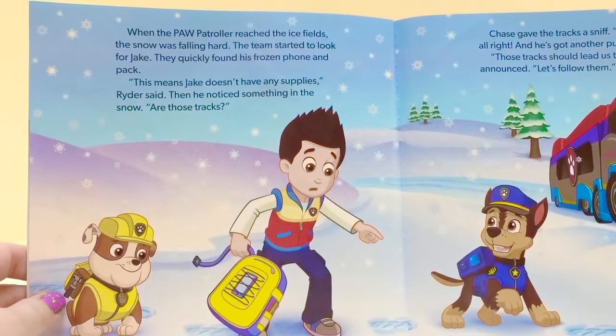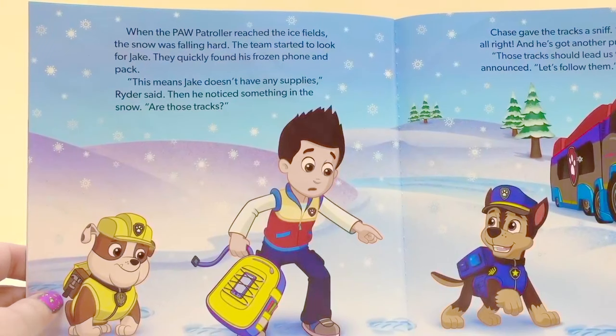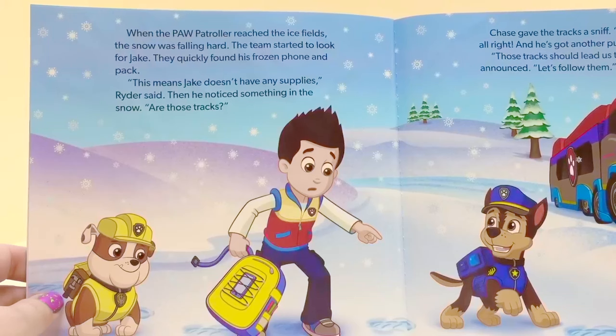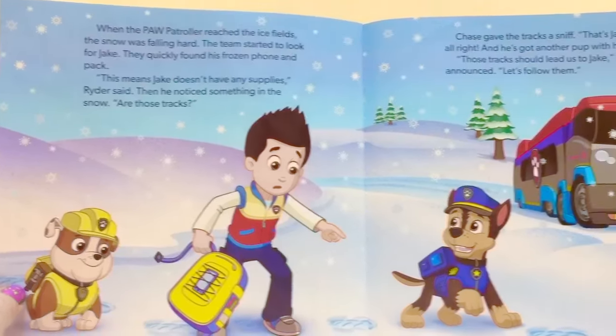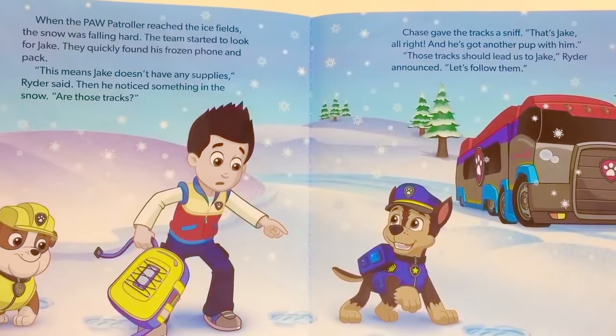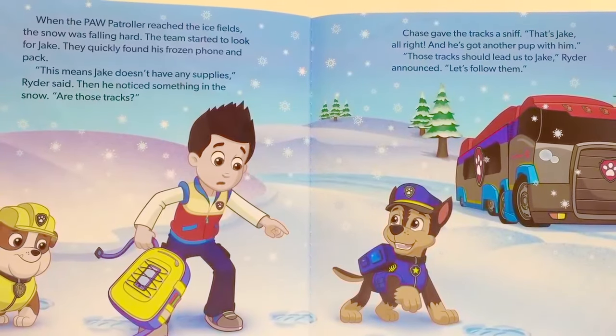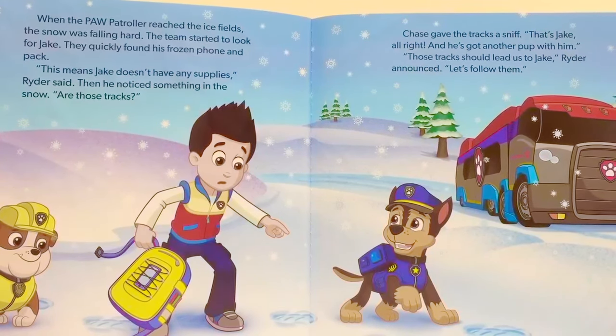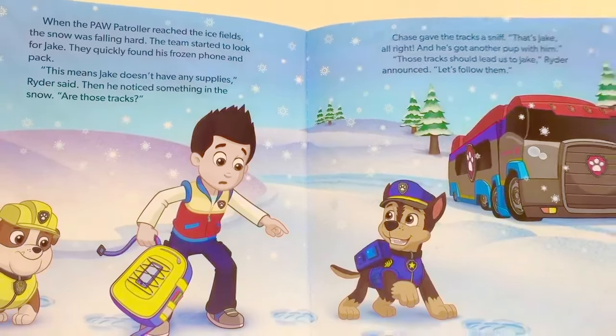When the Paw Patroller reached the ice fields, the snow was falling hard. The team started to look for Jake. They quickly found his frozen phone and pack. This means Jake doesn't have any supplies, Ryder said. Then he noticed something in the snow — are those tracks? Chase gave the tracks a sniff. That's Jake, all right, and he's got another pup with him. Those tracks should lead us to Jake, Ryder announced. Let's follow them.